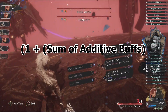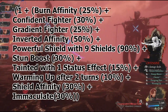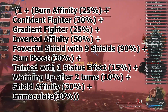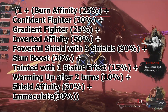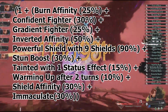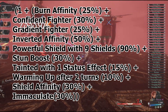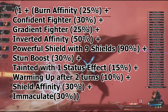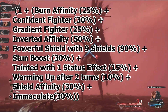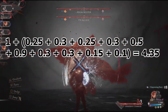For the additive section, it's one plus the sum of every additive buff. For this example, we'll be using: Burn Affinity, Confident Fighter, Gradient Fighter, Inverted Affinity, Powerful Shield with 9 shields, Stun Boost, Tainted with 1 status effect, and Warming Up after 2 turns. Also for demonstration purposes I included Immaculate and Shield Affinity, though I don't typically run these because I like both consistency and immortality. Added all together, that gives us a total of 4.35.